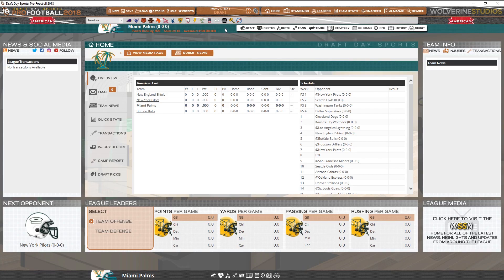Draft Day Sports Pro Football 2018. Basically, you've started here. This is American East — all the teams in our section of the league. Obviously, you have two leagues: American and National, and you get a bunch of teams in each that are split up into four-team divisions. In our division: New England, New York, Miami, and Buffalo Bulls. Buffalo Bulls — I'm going to laugh every time I see that.